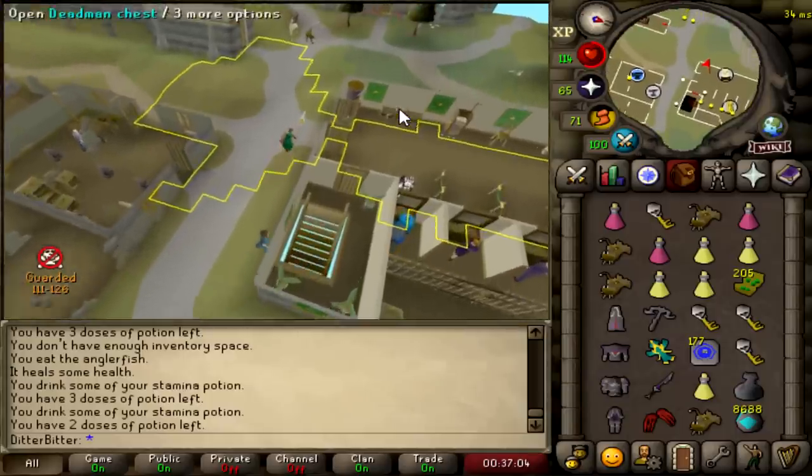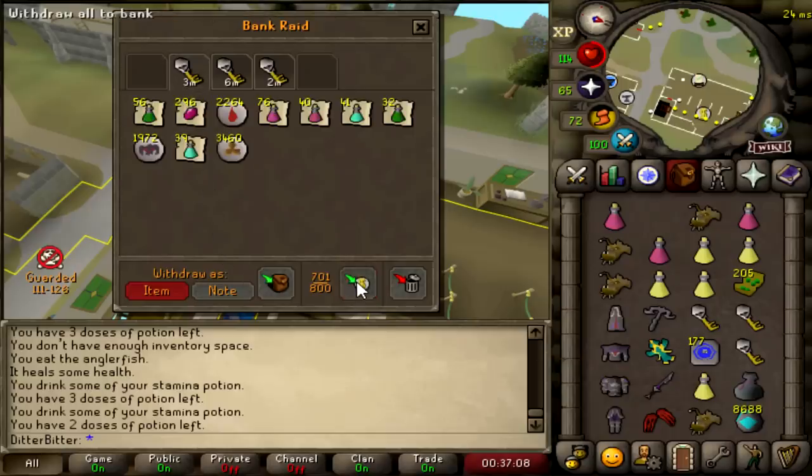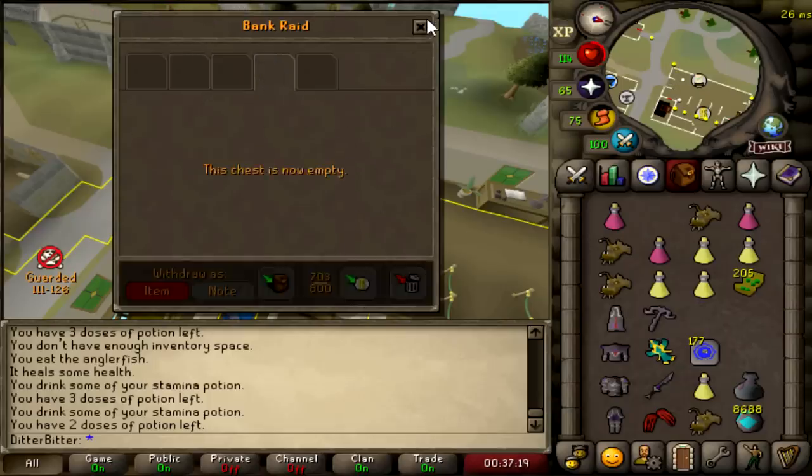4 mil with 170 cash. 3 mil with some blood runes. Wolfie banked his axes — okay, so we did get the 40 axes. That's like 10 mil in itself. And this last guy: 1 mil cash, 2 mil in supplies. Really really good.